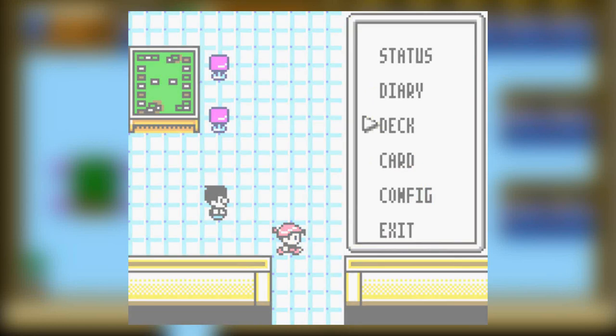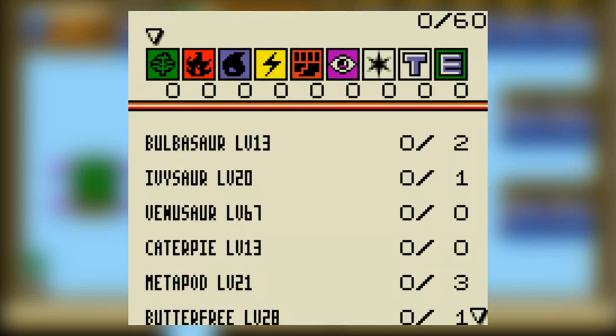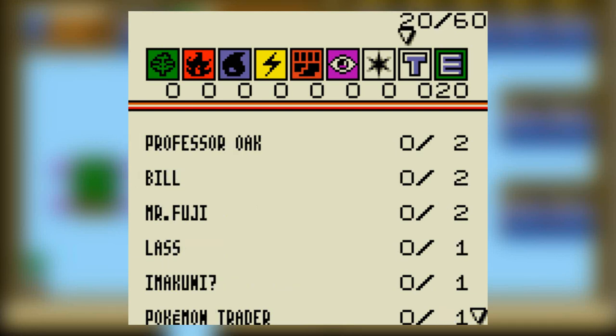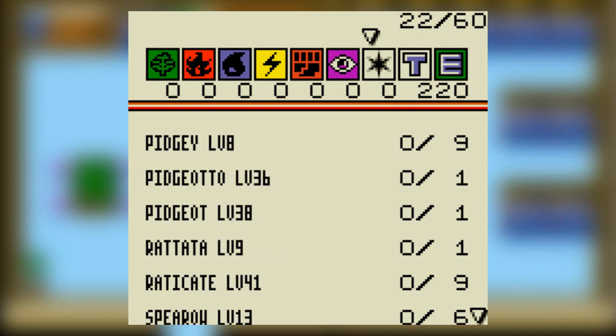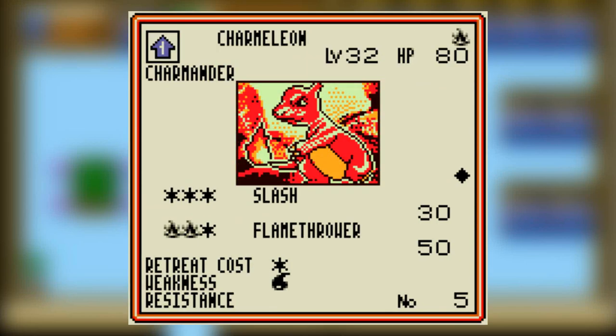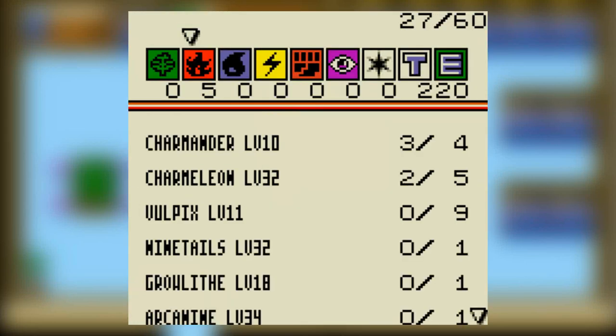Now we're going to make a deck, and it's not going to include any of those pesky plumbers. We're going to start off by making 20 fires. I'm going to put a couple builds in. We should start with Pokemon. Charmander is a very good choice, and Charmeleon on top.